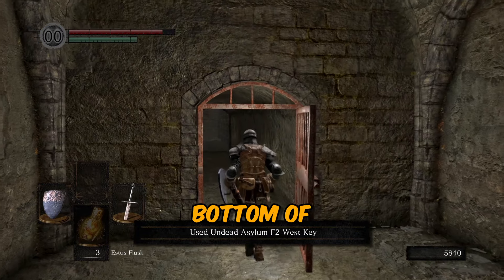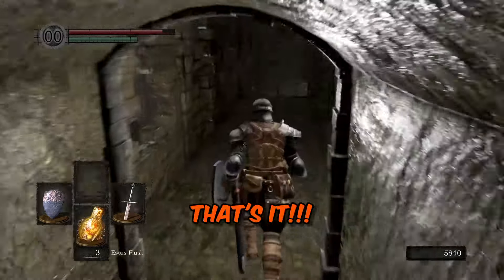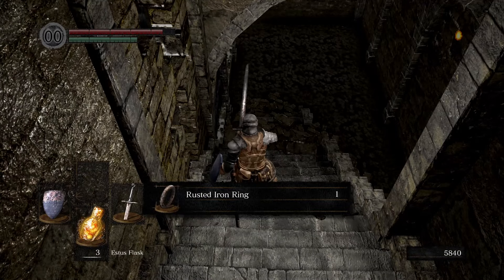Continue down the passage and at the bottom of the broken staircase you can now collect the Rusted Iron Ring. That's it! You are now free to walk or run normally in deep water, marshes or tar. Good luck.